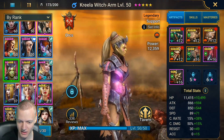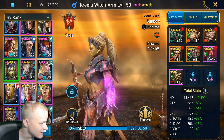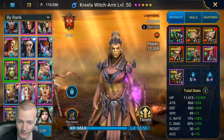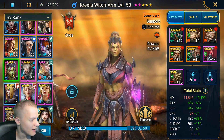They also got Krilla Witcharm, which is the new champion, meaning they've done the tournaments and events. Yeah, they work on competitions — which are the tournaments and events — and through doing that they get the new legendaries and stuff. So they have Krilla and everything.